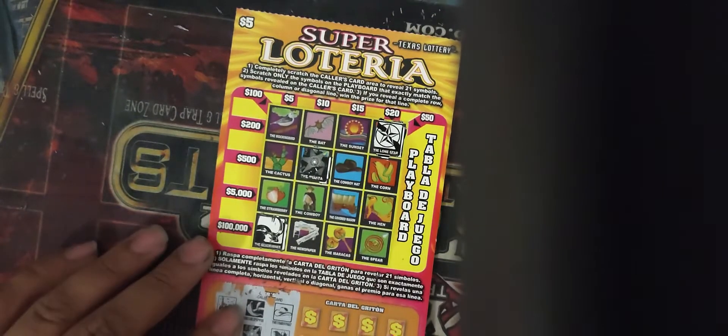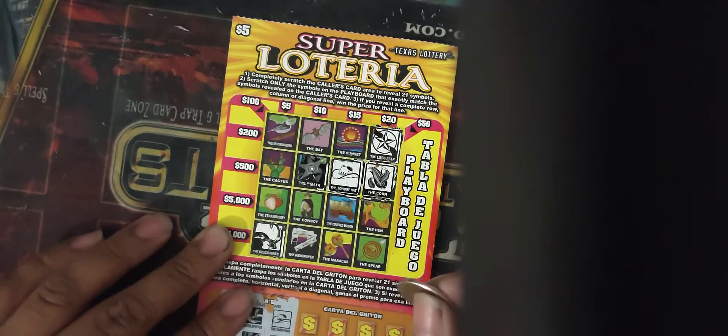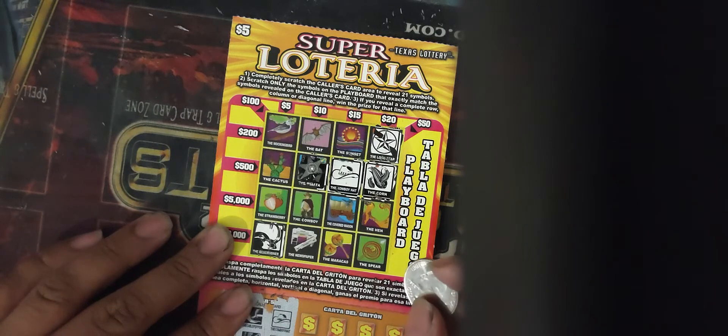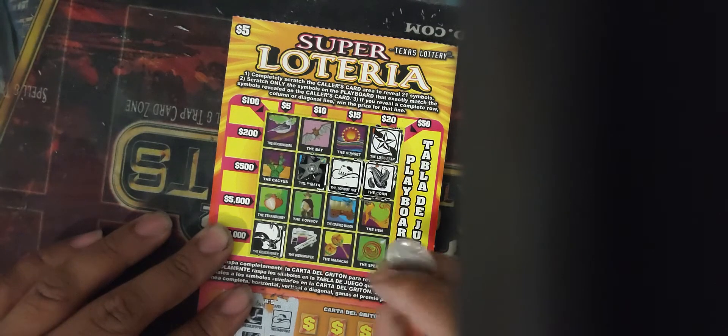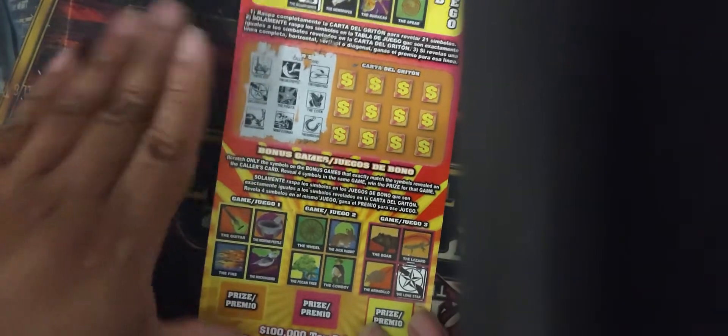Next three are the Cowboy Hat, the Corn, and the Horseshoe. We got a Cowboy Hat and we have the Corn, but no Horseshoe — and we were right there for $500. If we'd won the $500 we could get $200 in tickets. On the bottom: Cowboy Hat, Corn, or Horseshoe — nope, don't have any of those.